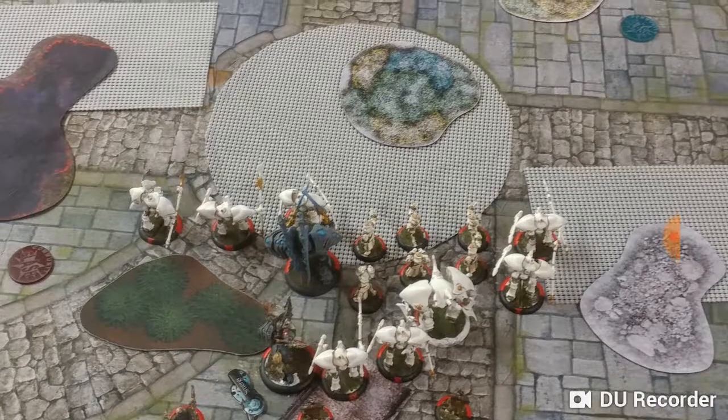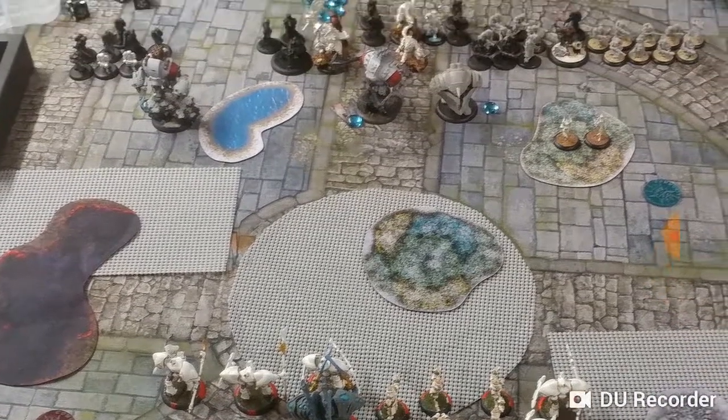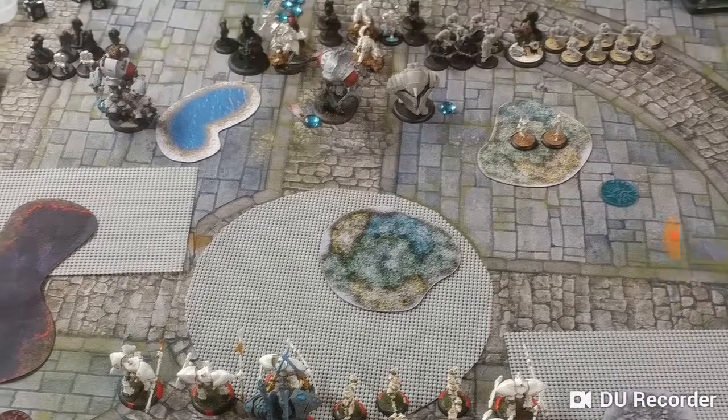Usually he can position himself so that things farther away can't charge him because of his feat. However, warjacks can charge him and get there. Also, the battle mages can pull him. More background on what my army can do: all my stuff can see through forests, except the battle mages — they can also see through forests. I can give them Pathfinder or they natively have Pathfinder to move through terrain freely, so I can really abuse terrain.